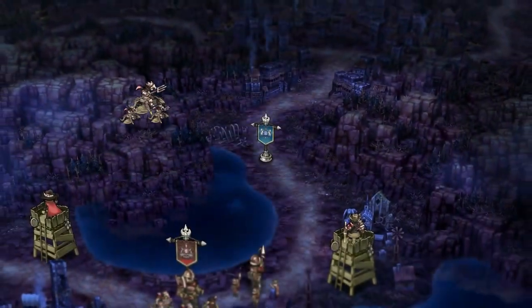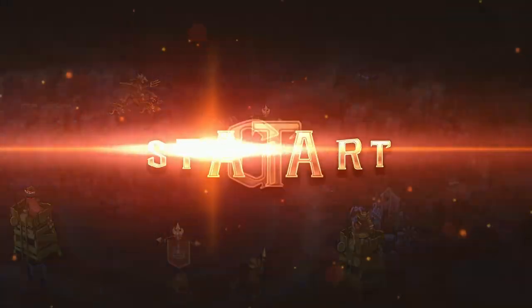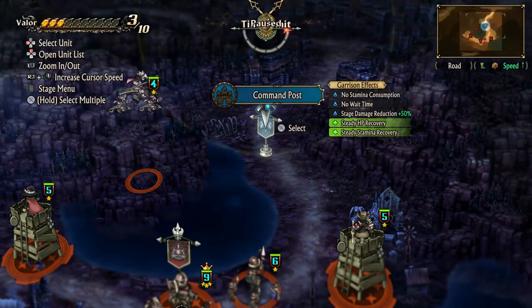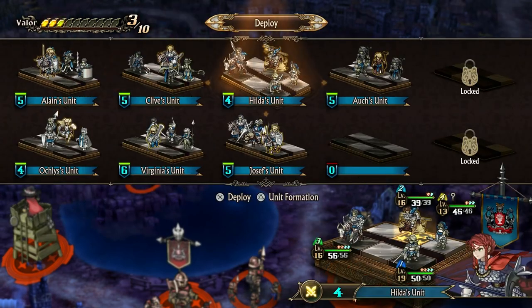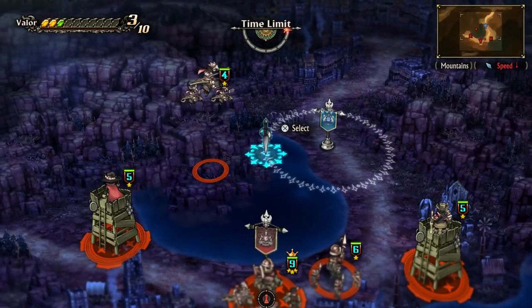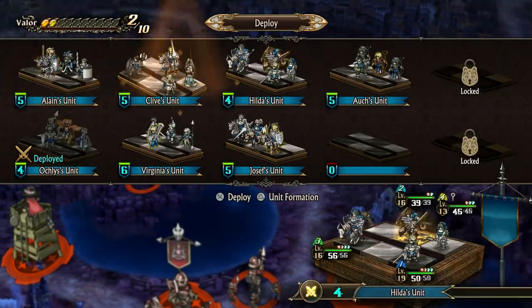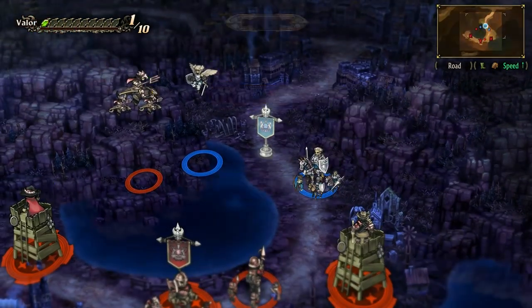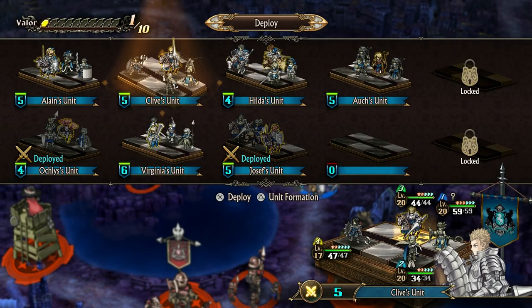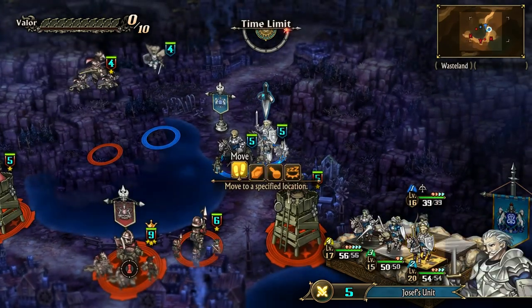Moving on to the story — and I'll be as vague and spoiler-free as possible. The opening sequence sets the tone and overarching story for the rest of the game. You are the young heir spirited away in the face of an overwhelming enemy force, as your mother faces down General Valmor and his forces to give you an opportunity to flee. Approximately 10 years later, you find yourself returning to build and lead the Liberation Army in order to reclaim Cornea and potentially the rest of the world from this evil dictator.